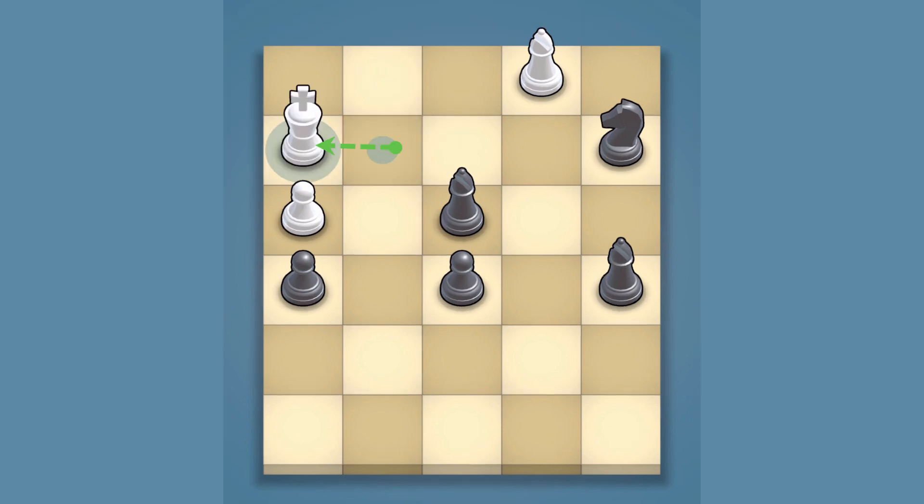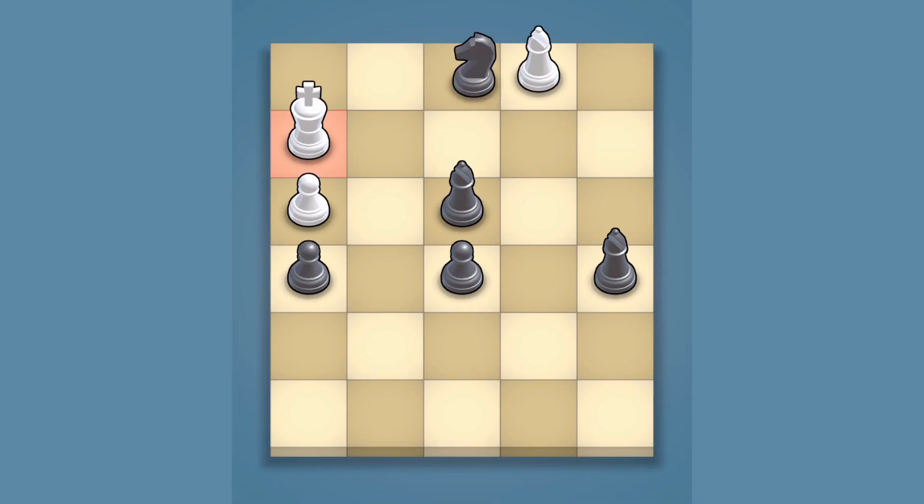White's beleaguered king, seeking sanctuary, retreated next to its pawn. But black's calculating knight had the last move, delivering checkmate by occupying the only square available to the white king.